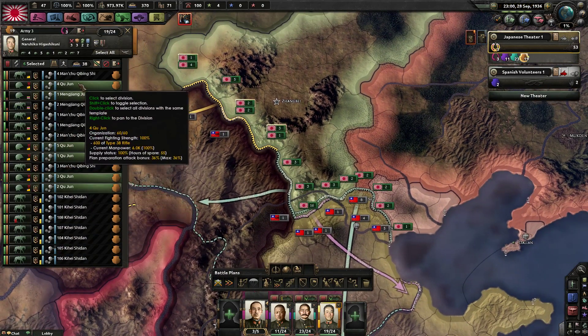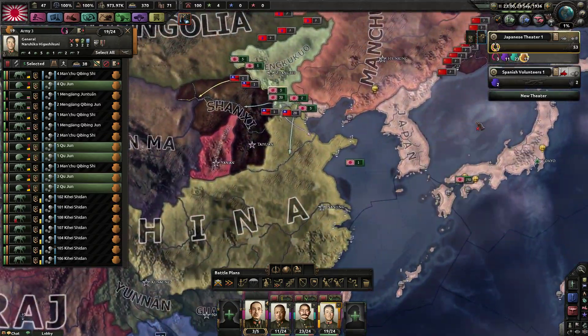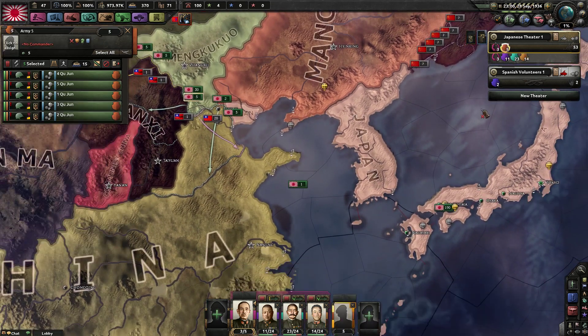Eventually, when I get down there, eventually. Who did you send volunteers to? Nationalists? Yeah, I tried to send them to the Republicans but they said no. They don't trust you. Apparently.